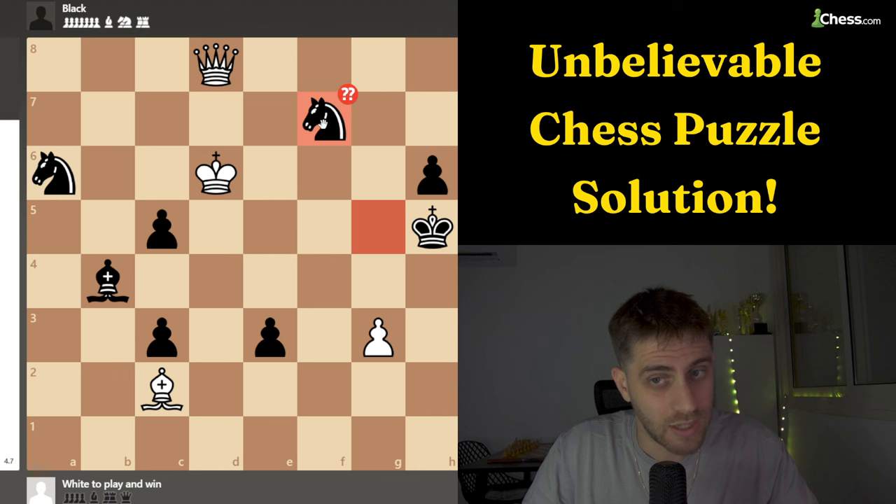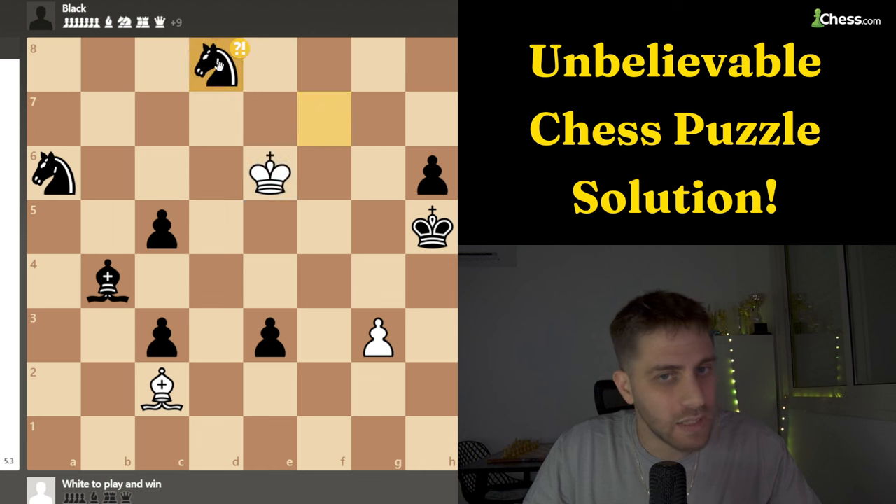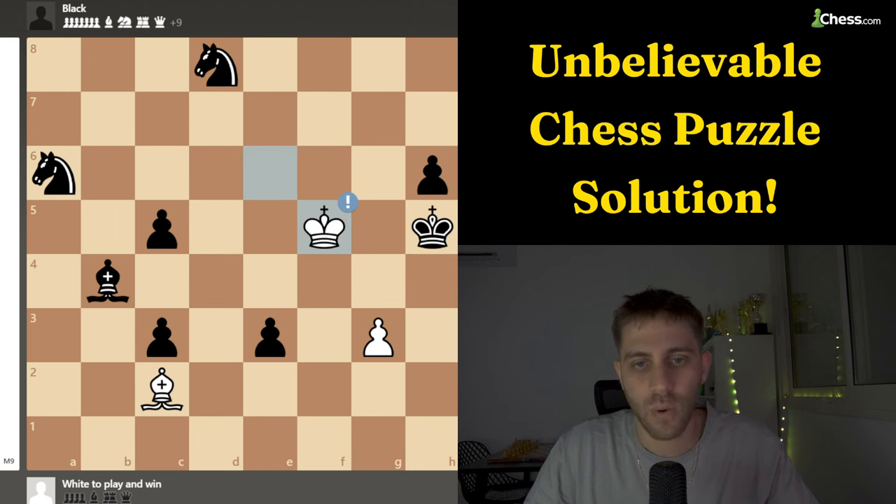Knight f7 check. King e6. What a move! Knight takes d8 and king f5. What is going on? We are down two knights and three pawns — but we are winning the game.